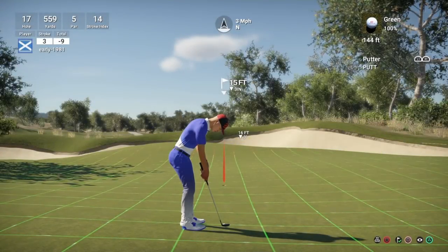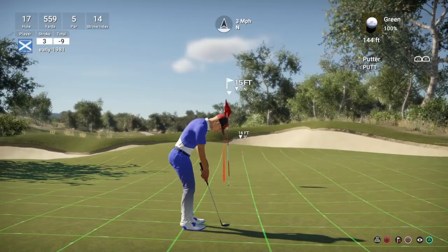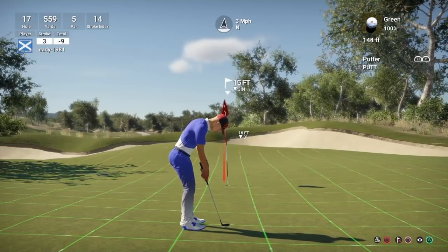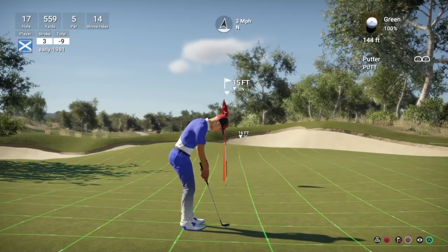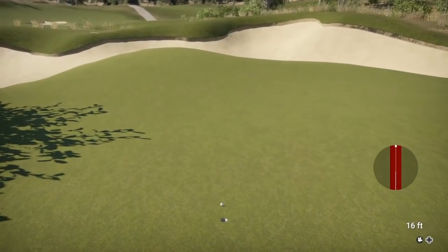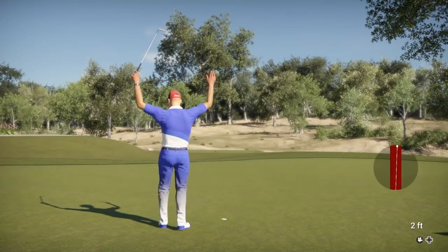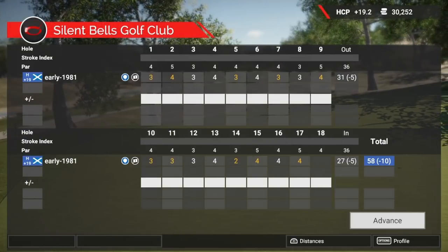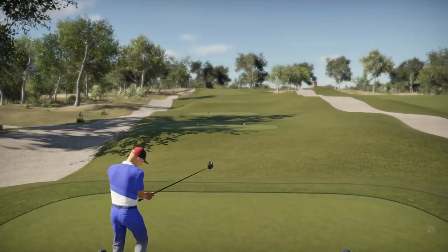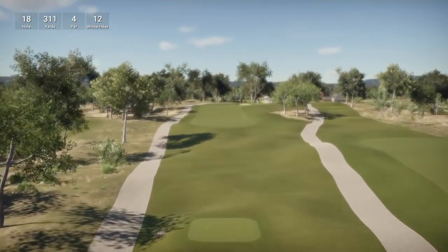Sit down — we've played that really really well and we are going to have an eagle opportunity! 15-foot putt for eagle, breaking both ways, down three inches. I'm going to go left edge and hope it turns back towards the cup. Oh, I thought that was going to turn just in the last few feet — we've just missed the eagle but we are going to be left with a birdie which we convert. We do manage to get to 10 under par here. We've broken the course record so far by two shots. The final hole of this really nice course is hole 18, a short par four playing 311 yards, stroke index 12.